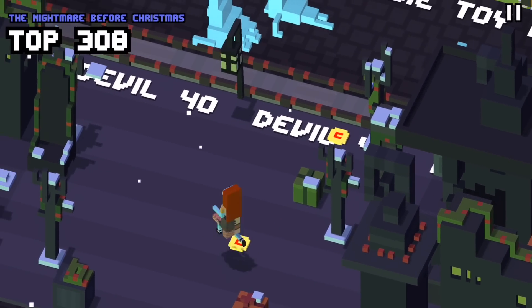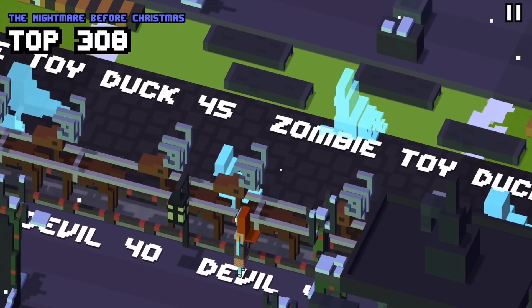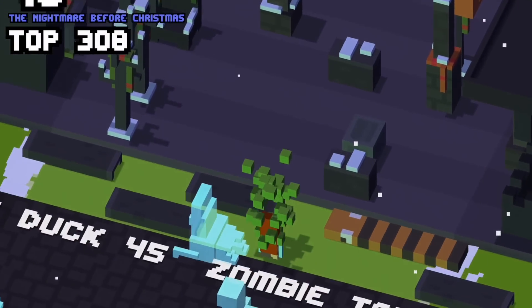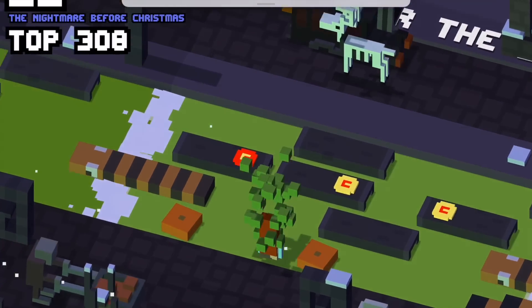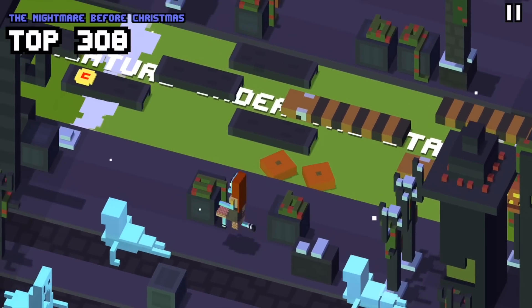What's going on, Disney Crossy Road fans? It is Disney Dan here with another secret character from the Nightmare Before Christmas world — it is the Undersea Gal! She's now available as part of the Mulan update that just dropped. Pretty exciting.